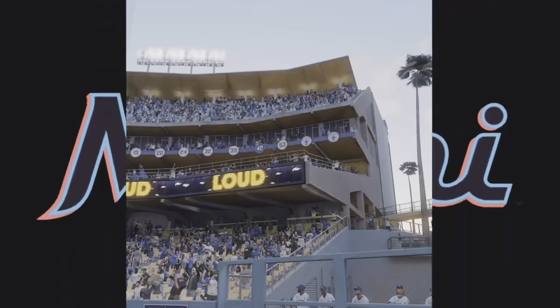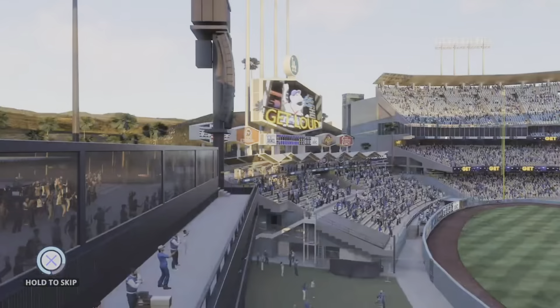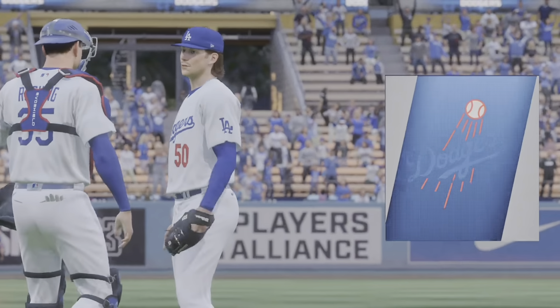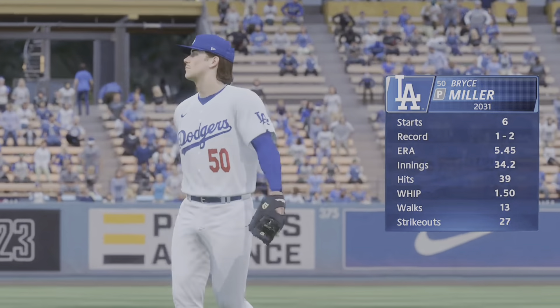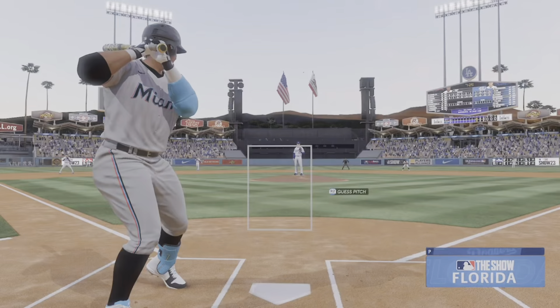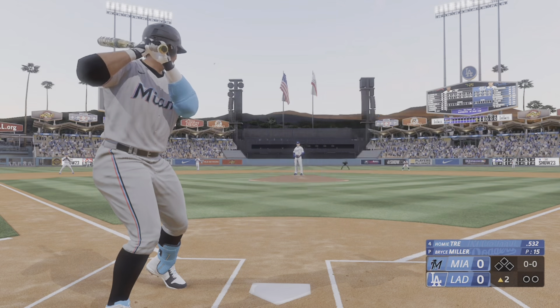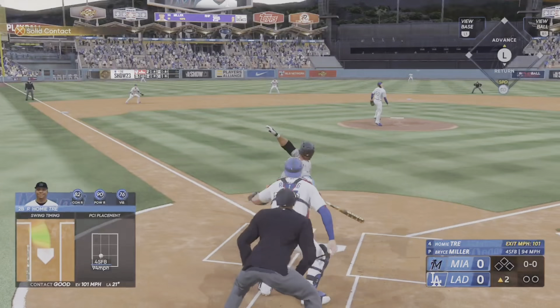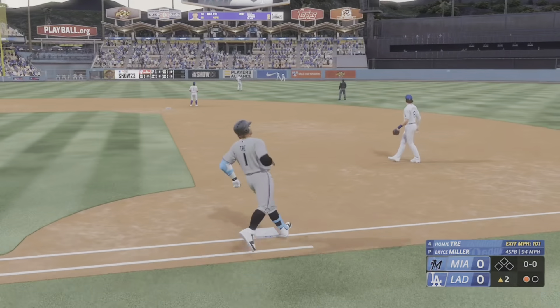Welcome in everybody, glad you're with us — Saturday baseball on the show. It's the Miami Marlins taking on the Dodgers. Today's starting pitcher Bryce Miller, but he hasn't exactly been stellar here on his home mound. Well, every player wants to perform well at their home ballpark in front of their fans and this guy is no different — he wants to be more effective here. So you look at the numbers... this one high and deep, way back there and caught on the warning track — not quite enough behind that one.